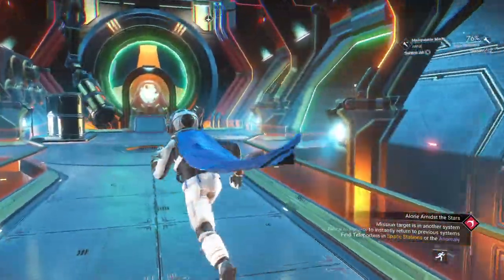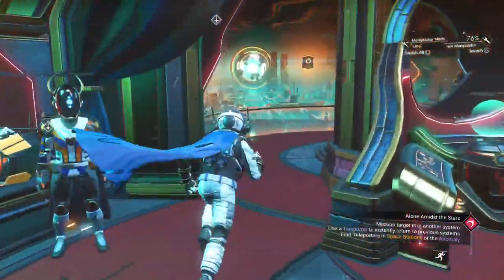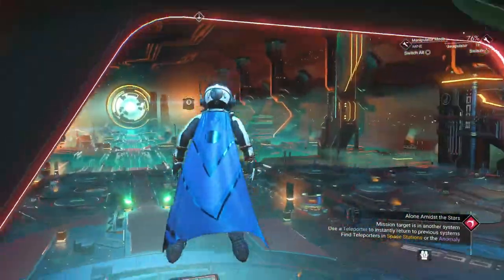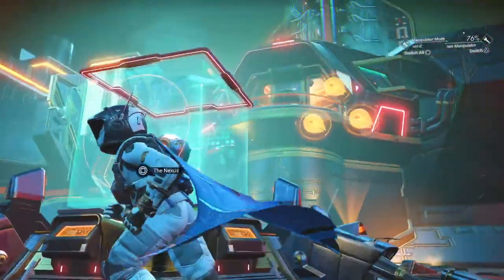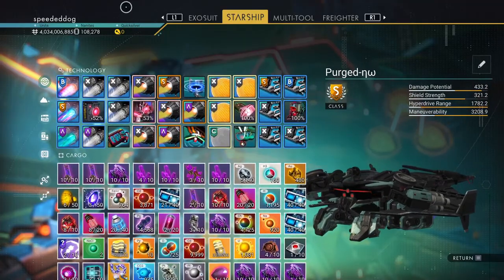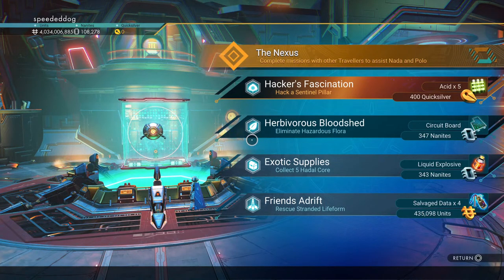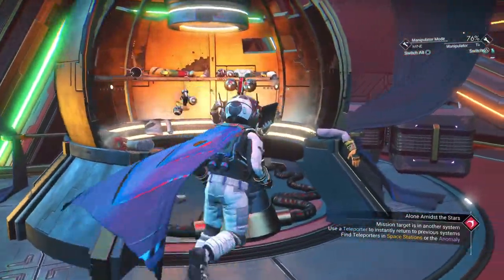I forgot what I came here for — oh yeah, I remember now. This guy can make expeditions, which is how you get quicksilver — that weird currency. He can start these little expeditions that give you quite a bit of quicksilver, but you have to complete missions.